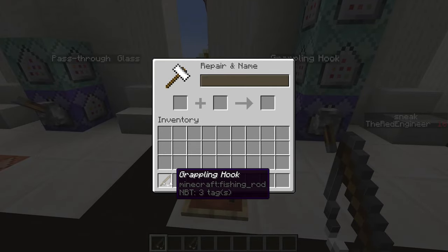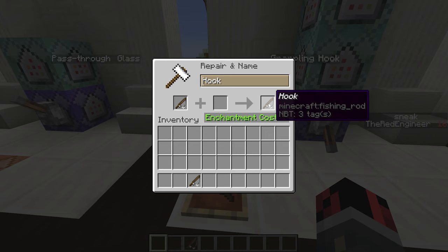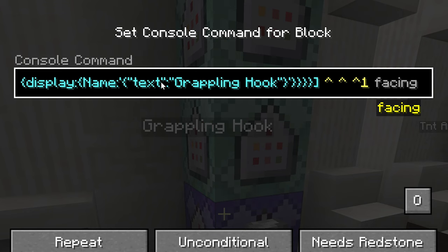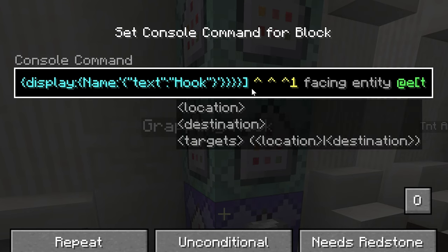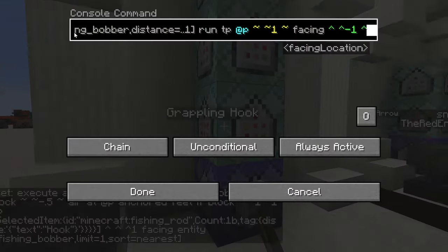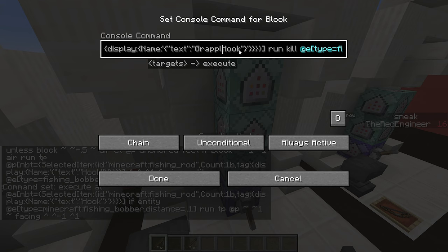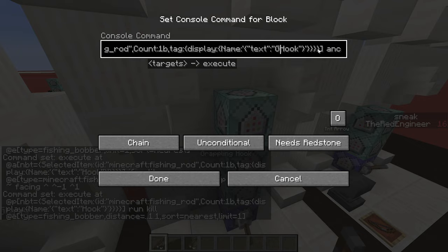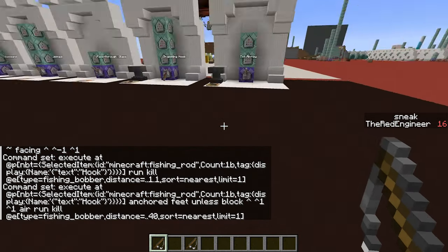If you want to change the item name — for example to 'hook' — rename it in the anvil and also update all four command blocks wherever you see 'text:grappling hook', changing it to your chosen name. In this case I renamed it 'hook' and it works.